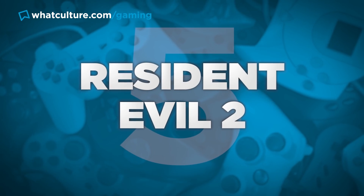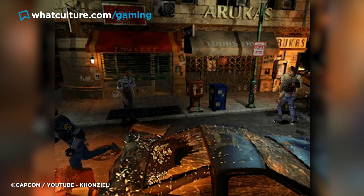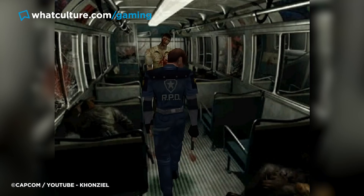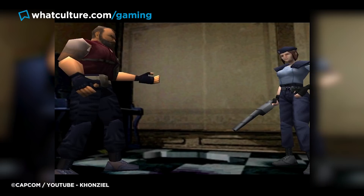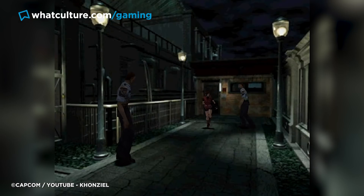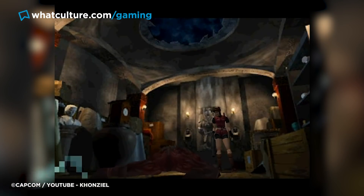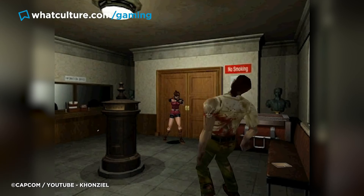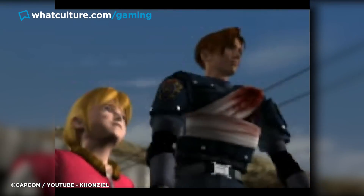Number 5: Resident Evil 2. This might be the perfect example of a sequel that builds upon the original in every way. After the cramped confines of the Spencer Mansion, the mere idea of RE2 taking us to Raccoon City and the police department was mind-blowing. Much of what worked with the original was back, but polished to perfection, with two new protagonists — Claire Redfield and Leon S. Kennedy. Claire and Leon have their work cut out for them as zombies return in greater numbers, graphics are overhauled with more polygons for extra gory detail, and new monsters, characters, and government cover-ups make this a perfect entry. From this point in the list, any of these games could be number one.